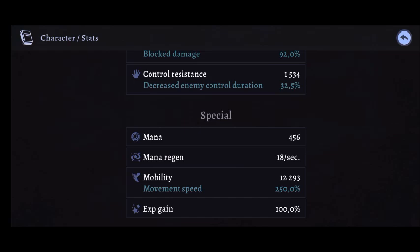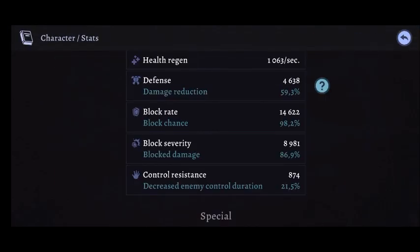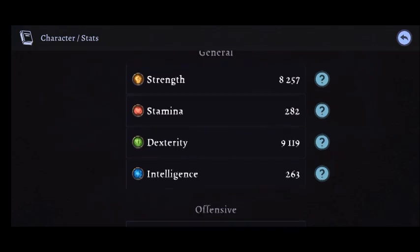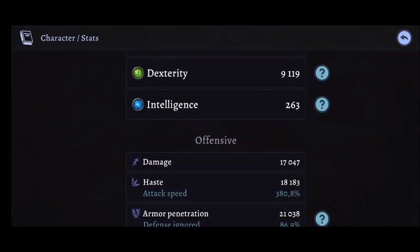Now we're going to change it to put the epic items on. After changing my passive skill tree, inserting the epic items, and changing the gems inside the items, here are the results. Starting with general stats: strength is still pretty high at 8k, but stamina is really really low, which means we're going to have basically no health and die really easily. Dexterity has actually improved compared to my main build — it's at 9k. Intelligence has gone down as well.